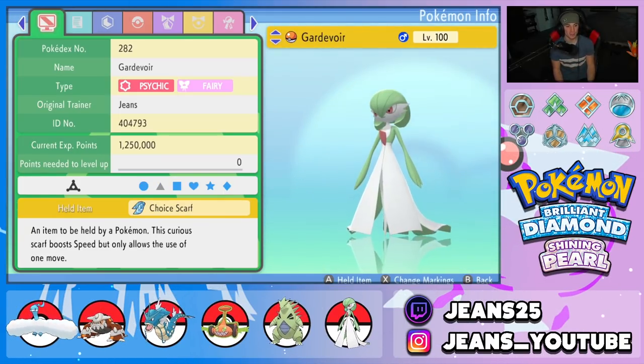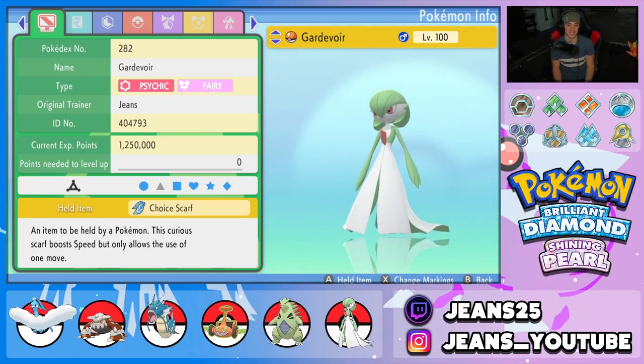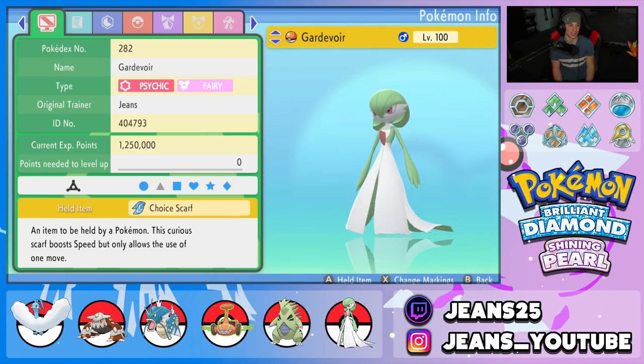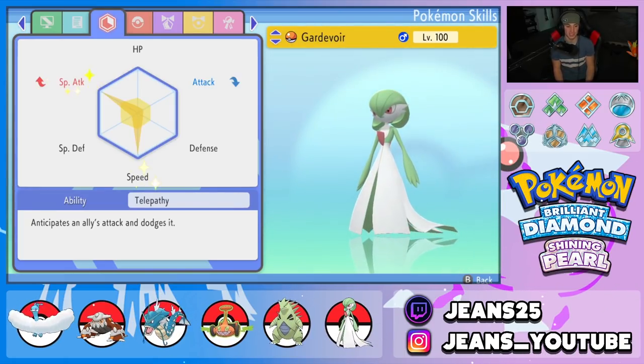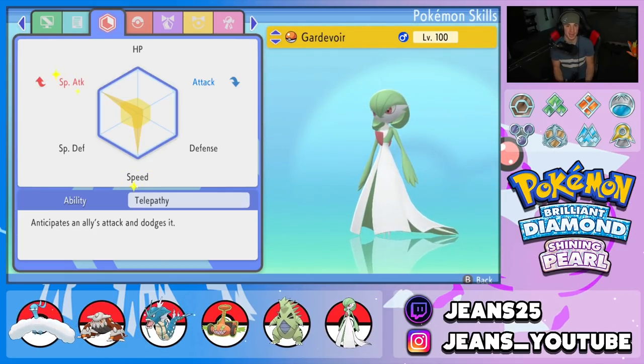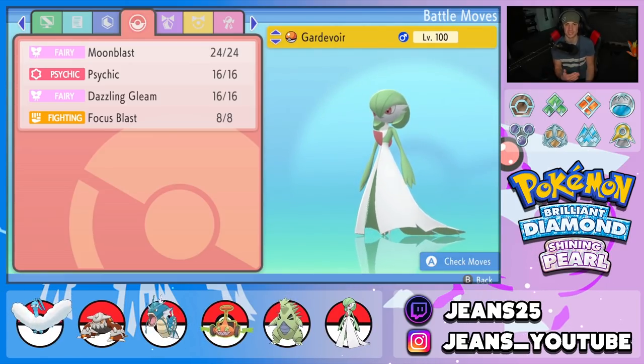Third Pokemon is Choice Scarf Gardevoir, which we used in our last video. It's really good — it can outspeed pretty much anything and hits like a truck. Modest nature for Special Attack, EVs in Special Attack and Speed, Telepathy so we can't get hit by ally moves. Moveset is Moonblast, Psychic, Dazzling Gleam, and Focus Blast — but with the Choice Scarf we're locked into one move every turn.